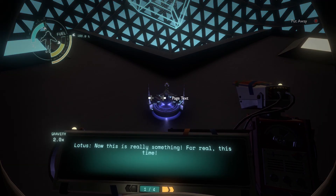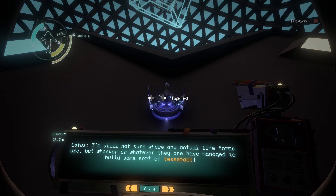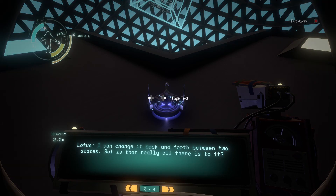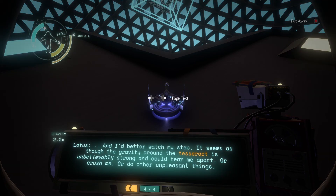Lotus: 'Well, this is really something. I'm still not sure where any actual life forms are, but whoever — whatever they are — managed to build some sort of tesseract. I can change it back and forth between two states, but is that really all there is to it? I'd better watch my step — it seems as though the gravity around the tesseract is unbelievably strong and could tear me apart, or crush me, or do other unpleasant things.'